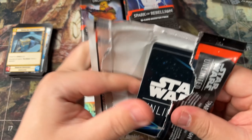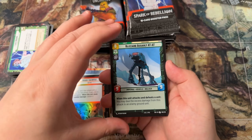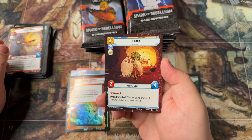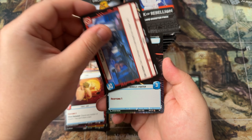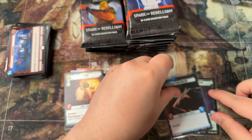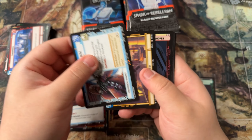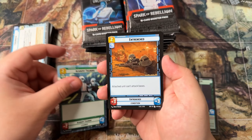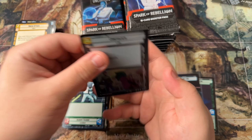One legendary down. We definitely want that Vader — at least at the time of recording, Vader is the most expensive legendary by a fair bit. Who knows, that could change. We got ourselves a hyperspace Yoda into a rare Tarkin Town, a hyperspace common — Restored Arc-170. Most of the time they'll be commons, but it's been a while since I've seen a rare one, let alone anything better. We got a Sneak Attack into a Confiscate.